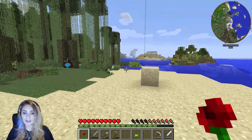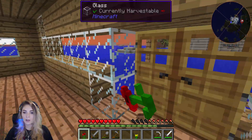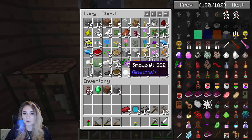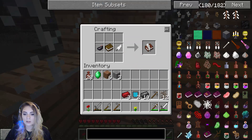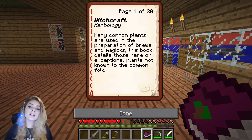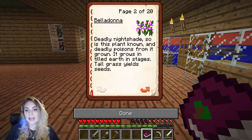Now to get all the way back over here, which takes gosh darn forever. It's getting dark but we're almost home. Now it looks really odd just having that one bed that's not centered but it's okay. So we need the book, one of these, we need a feather, and I think that's it because the rest of those are the flowers. The book, that, this, and yeah - Herbology! Many common plants are used in the preparation of brews and magic. This book details those rare or exceptional plants not known to the common folk.